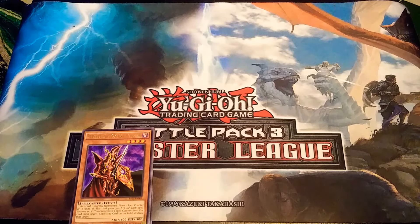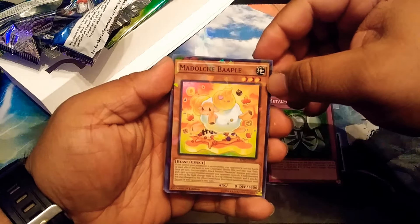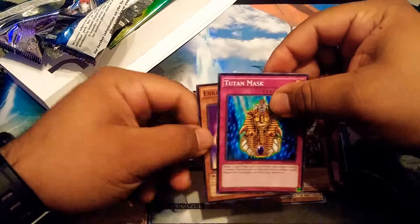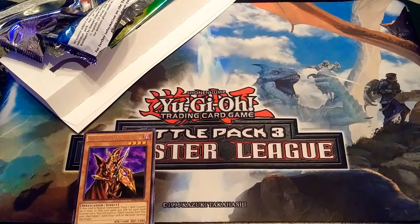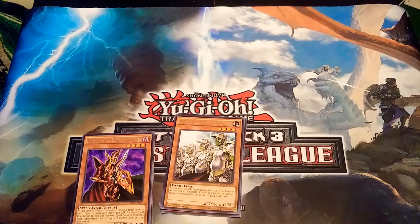So we got a Metal Morph, Melodious Bapple, a Goblin Elite Attack Force, a Tutan Mask, and an Enraged Battle Ox — I actually use this in Duel Links. Let's put our Goblin Elite Attack Force in the front.